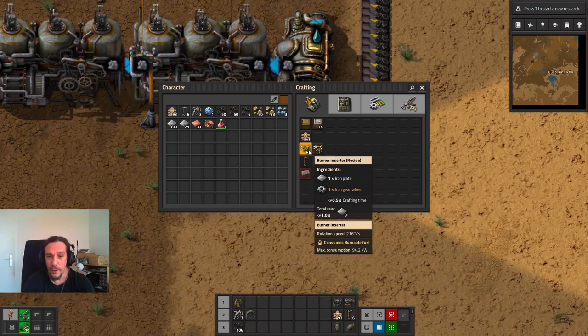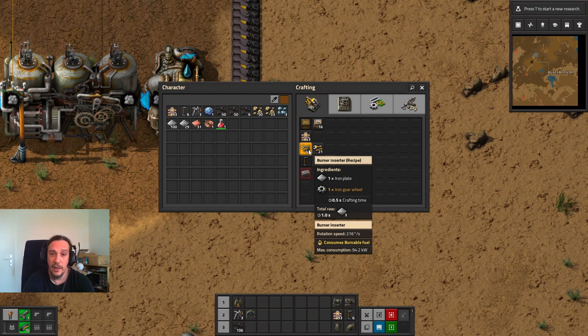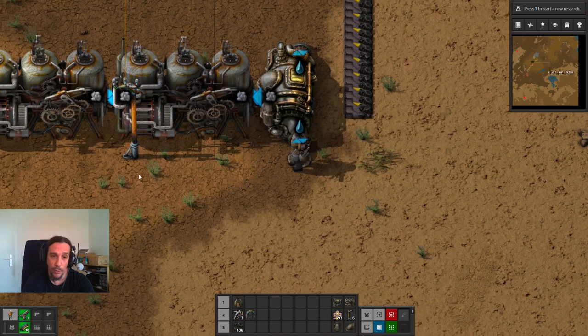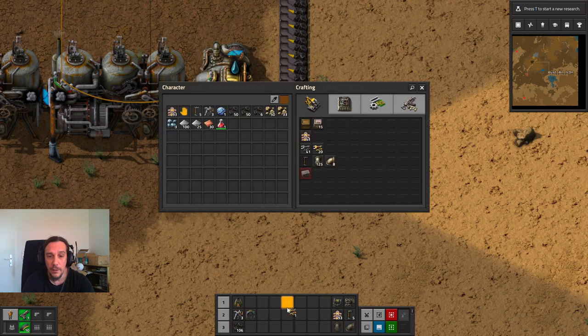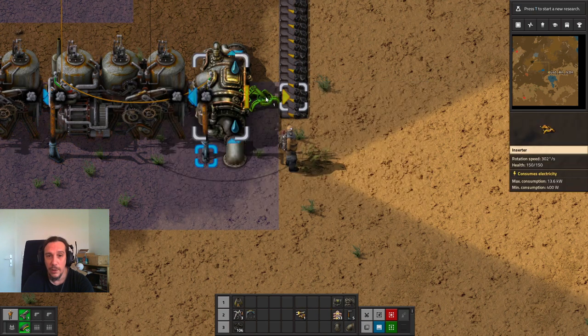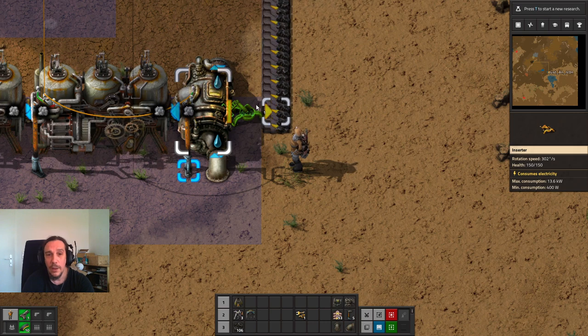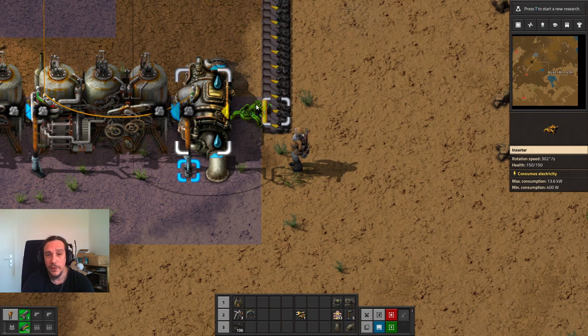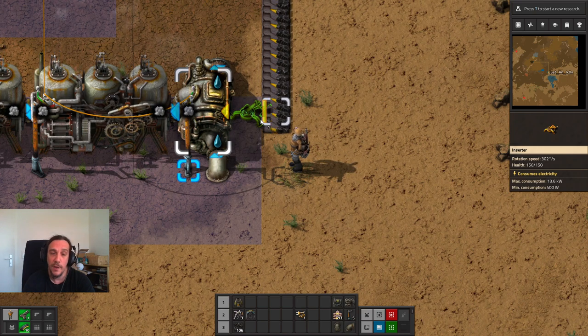Inserters come in two flavors so far: the burner inserter, which uses power via burning fossil fuels, and the electric inserter. We're going to use the electric inserter because we're already producing electricity. We need to make sure the power grid is touching this area. The inserter has two sides: a side with an arrow and a side with a bar. The arrow is always the direction where the inserter wants to put its stuff. The bar is always the direction where the inserter will pick its stuff up from. So to get coal into the boiler, the bar must touch the belt and the arrow must touch the boiler.